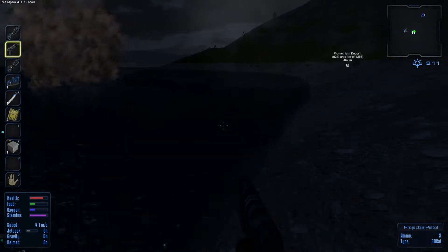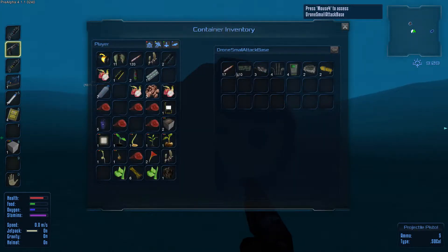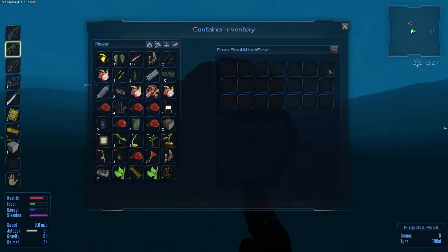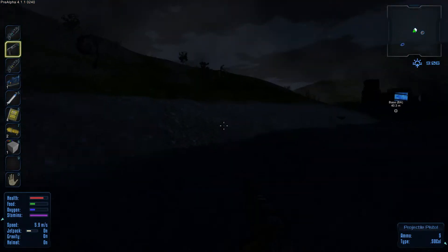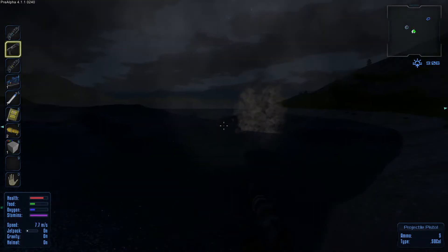On va aller tout de suite voir ce qu'il nous a donné. Donc il nous a donné des munitions, des composantes, des moteurs, des pas ajustés et des réacteurs corps. Ça aura plus d'utile par le passé, bon là de toute façon on s'en servira. Ça fait un bel effet de fumée.